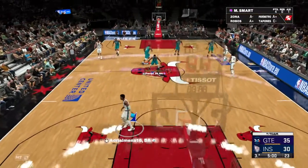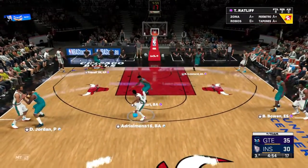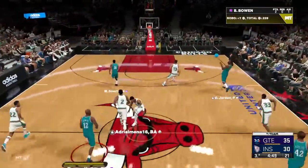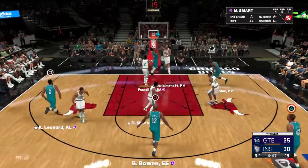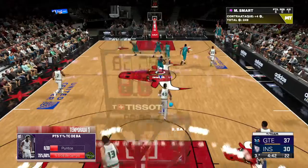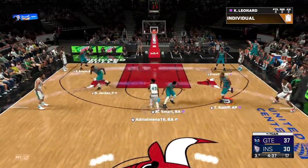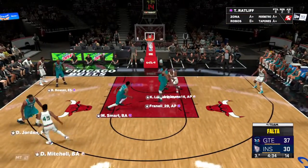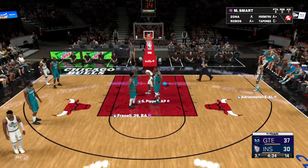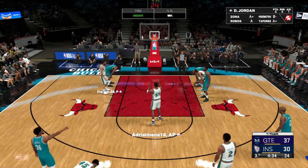We've got second-half action for you — thus far a pretty evenly contested game. To the middle — it's stolen — and here we go — and it's good, assisting on the play with Jordan. Smart's got six points. Big guys like Jordan who can facilitate are a really valuable asset — gets it right to him, Kawhi Leonard. First personal foul for Honolulu — that free throw good from Pippen. Pippen, simply put, one of the best small forwards of all time: a defensive powerhouse and a fearless scorer.